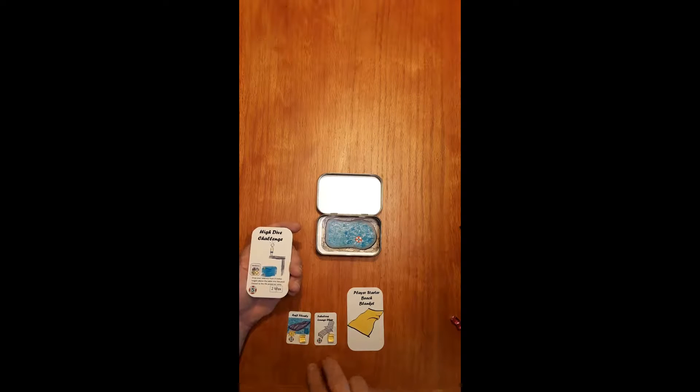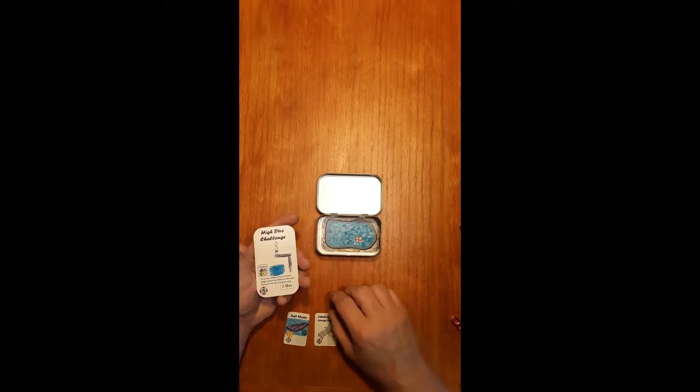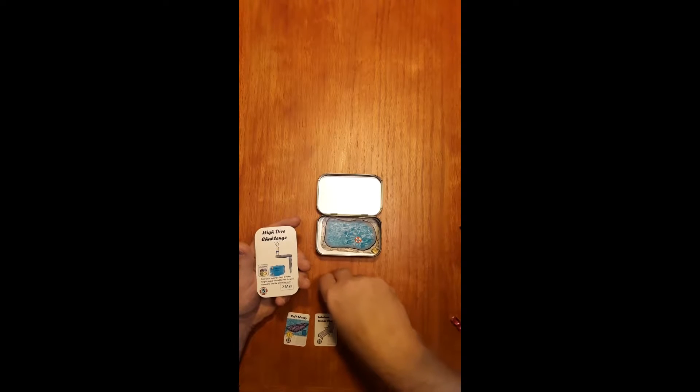For example, let's say I only had two tokens available to me and the rest were all in lines. Yellow player would then take off one token from their chair or another token from their raft in case they wanted to participate with two tokens in the challenge. This challenge says: drop your tokens from six inches height above the table and into the pool. You just take your token and drop it in, and it goes around the table for the other players.